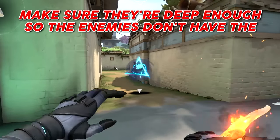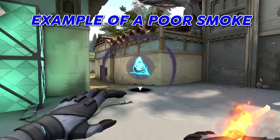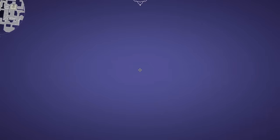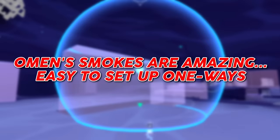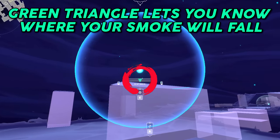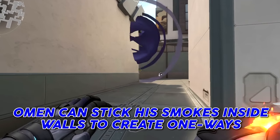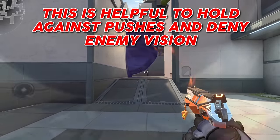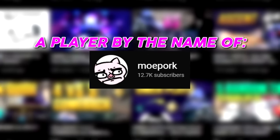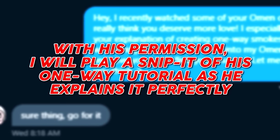If you're smoking entrances and doorways, make sure they're deep enough so enemies don't have the freedom to peek you from different angles as they leave the smoke. Omen's smokes are amazing as he can create easy-to-set-up one-ways. The green triangle lets you know where the smoke will fall. Omen can stick his smokes inside walls to create one-way smokes, which is extremely helpful to hold against pushes and deny enemy vision while you can see their feet. For one-way smokes, a player named Mo Pork has made a great guide and I highly recommend his channel — his video is in the description below.